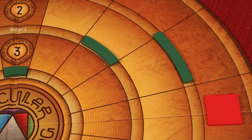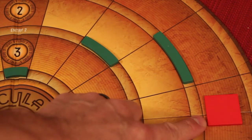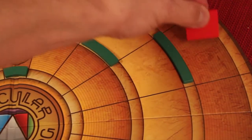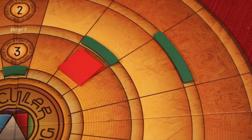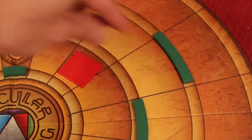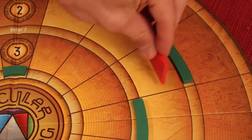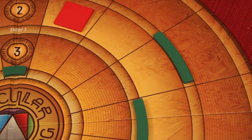When moving through a gate with moves remaining, you must continue in the direction you started. For example, if I'm the red square going counterclockwise with four moves, I go one, two through the gate, three, four. If the gateway were positioned differently, I'd still go one, two, three, four following the same direction. That's how you move to and through gateways.